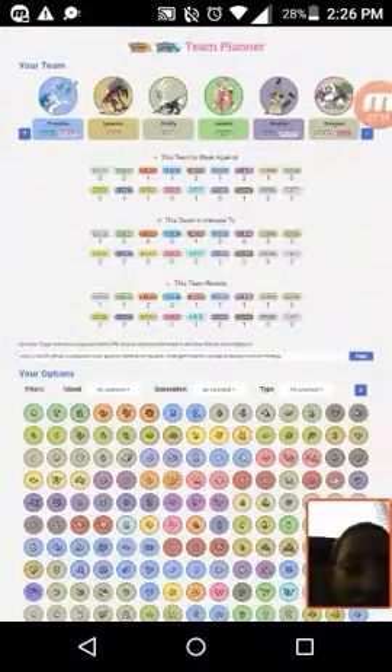My fourth Sun team Pokémon is Ribombee. I love how Cutiefly evolves and gets a little scarf. I really like the unique Bug and Fairy typing — I don't think we've seen that combination before, but feel free to correct me in the comments.